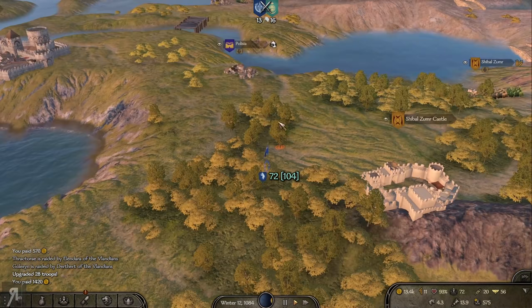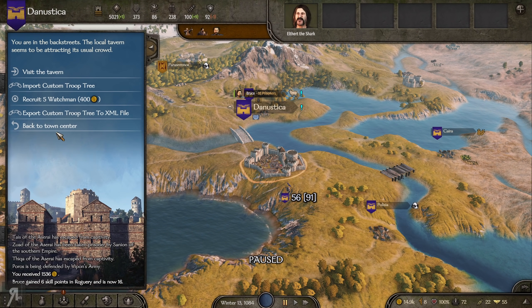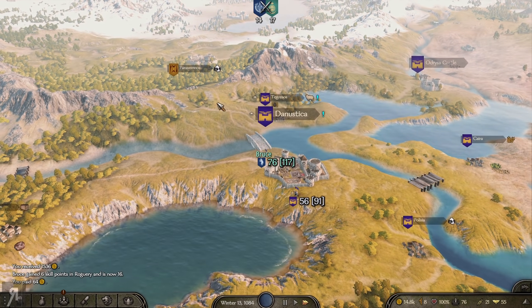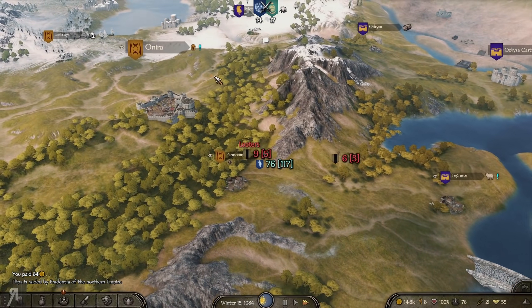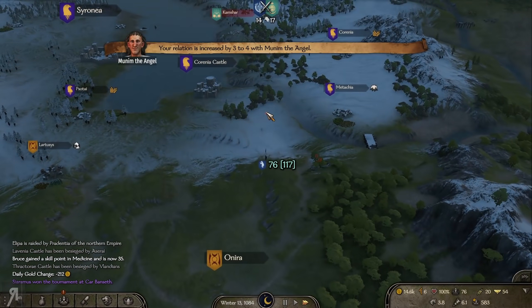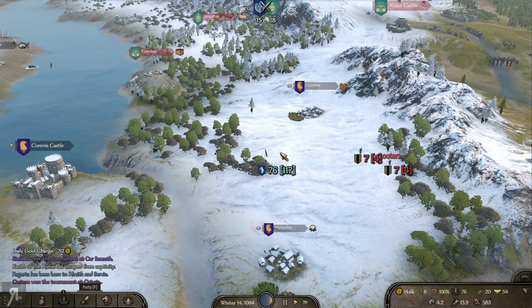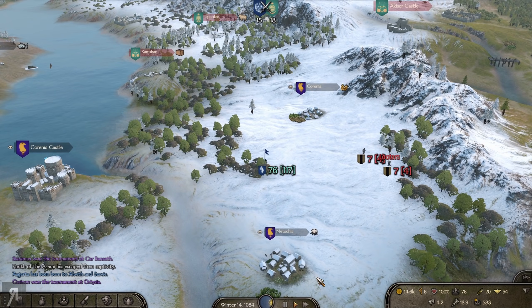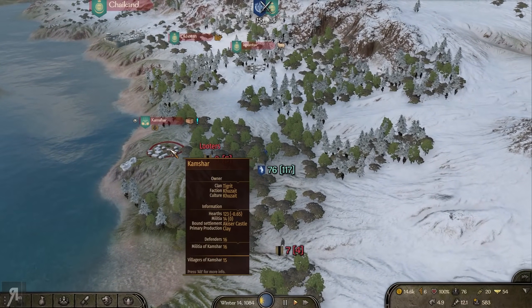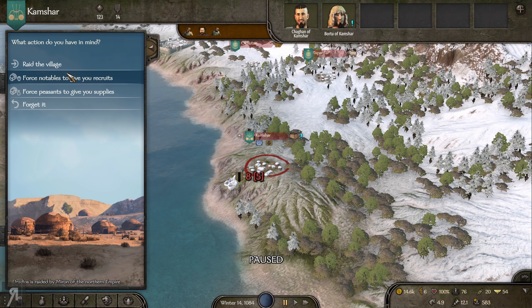Now that we've completed that task I'm just gonna go and sell all my prisoners. We just gained another six in roguery which is pretty nice. I wouldn't say that's the most amazing gain, but I'm hoping that some of my raids against the Kusate's villages will be a pretty suitable skill increase. We'll try it out because we're probably gonna be assaulted by a bunch of their vassals. I have 117 combat strength right now — that's pretty good. I've actually forgotten how to raid villages because it's been such a long time.